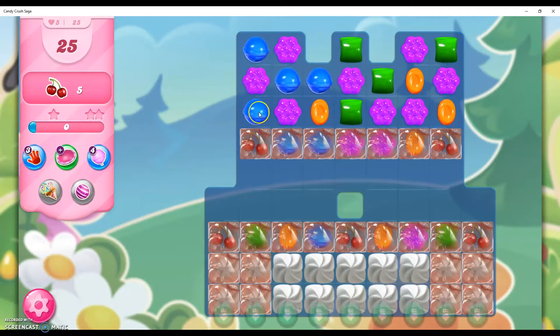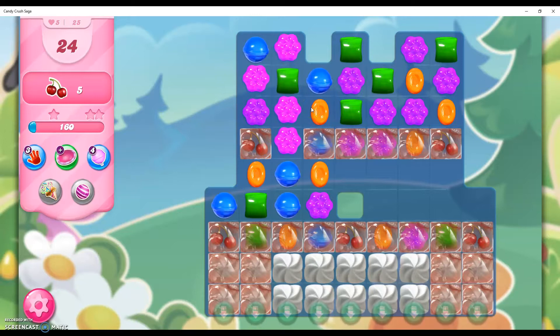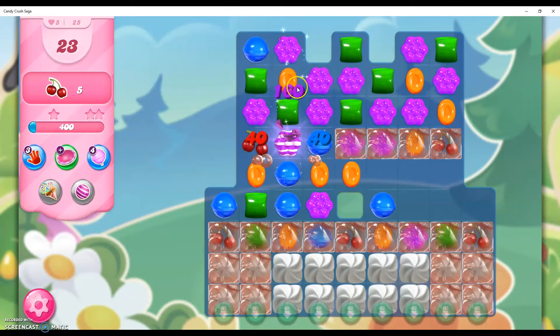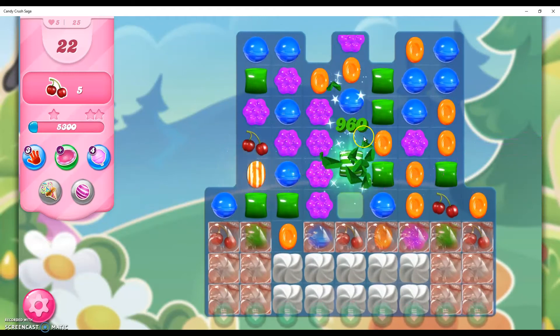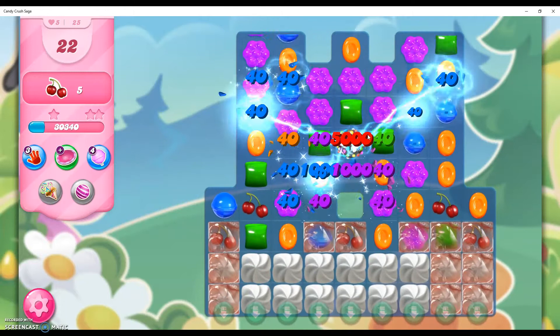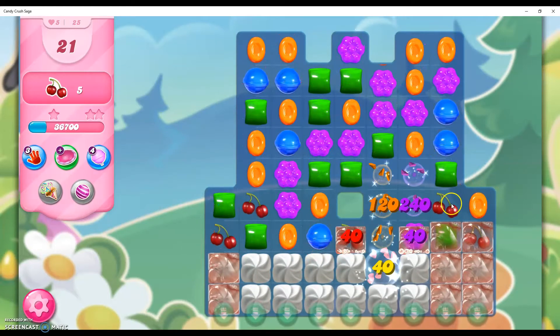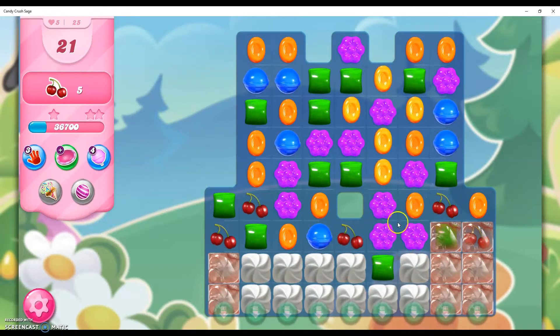I'm going to get a head start here. I'm going to remove that marmalade out. And then if I make this striped candy here, this will take out all of the marmalade on that row. We do have frosting there, and the color bomb was not helpful. I got that ingredient now.